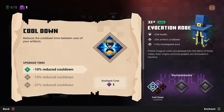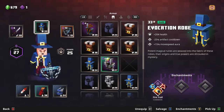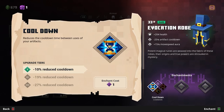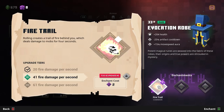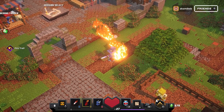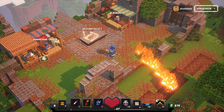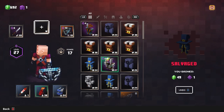Looking at enchantments, I have to choose and commit to one of these, and then it locks that item. For example: reduce cooldown between uses of artifacts, or rolling leaves a trail of fire behind you. If I commit one enchant point to this — you get enchant points by leveling up, I'm level 27 so I have 27 points — now every time I roll I leave a trail of fire. Unfortunately I have to let it go to demonstrate that once you commit, you cannot undo it.